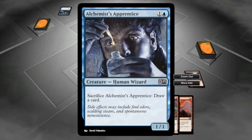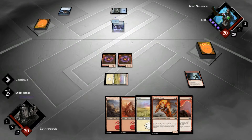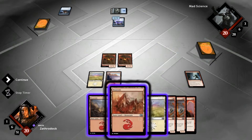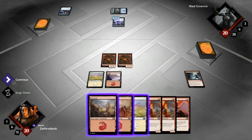Sacrifice Alchemist's Apprentice — draw a card. Alright then. Oh, we're getting more creatures, so there's a bonus. Let's continue.